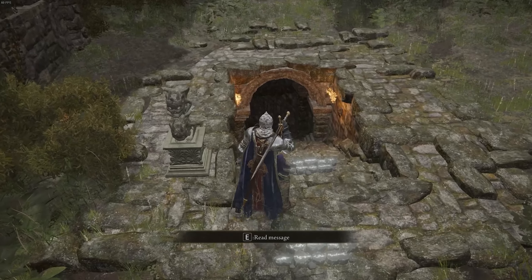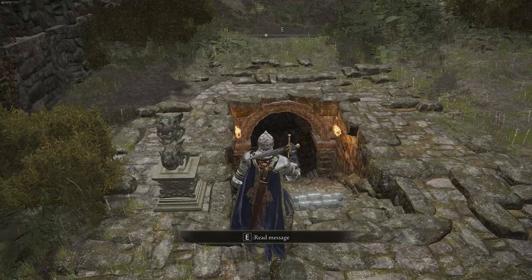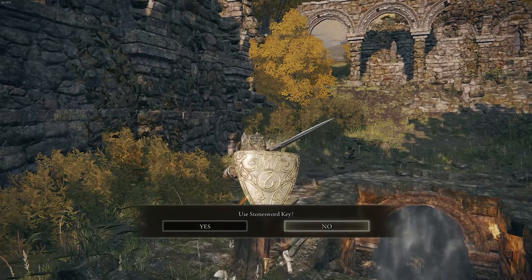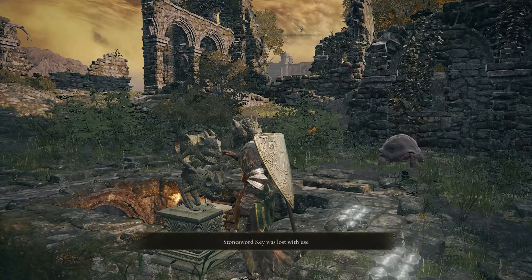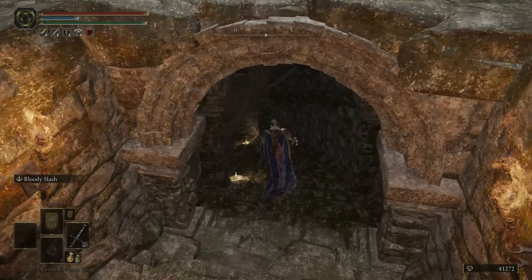As you walk up here, you're going to see a set of stairs going underground and you can't get into those stairs yet because you have to use a stone sword key right here. You're going to interact with the statue to insert a stone sword key, then that'll unlock the stairway.